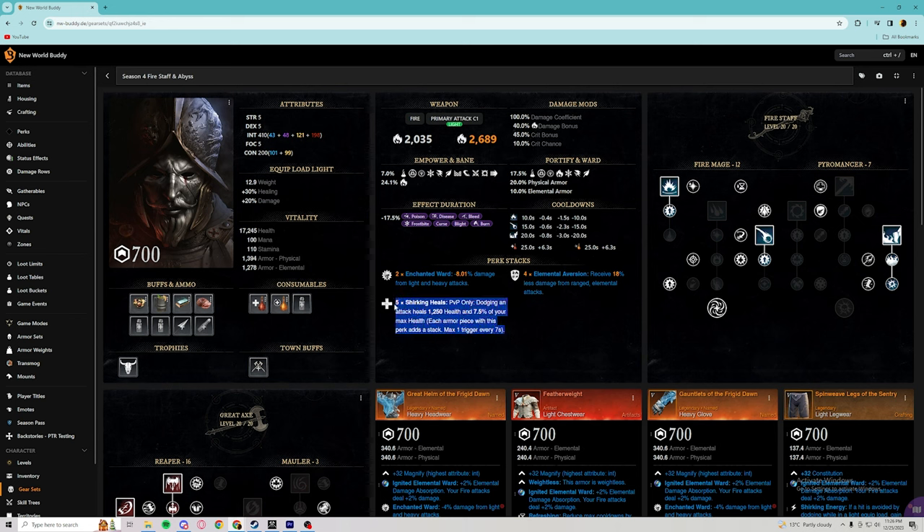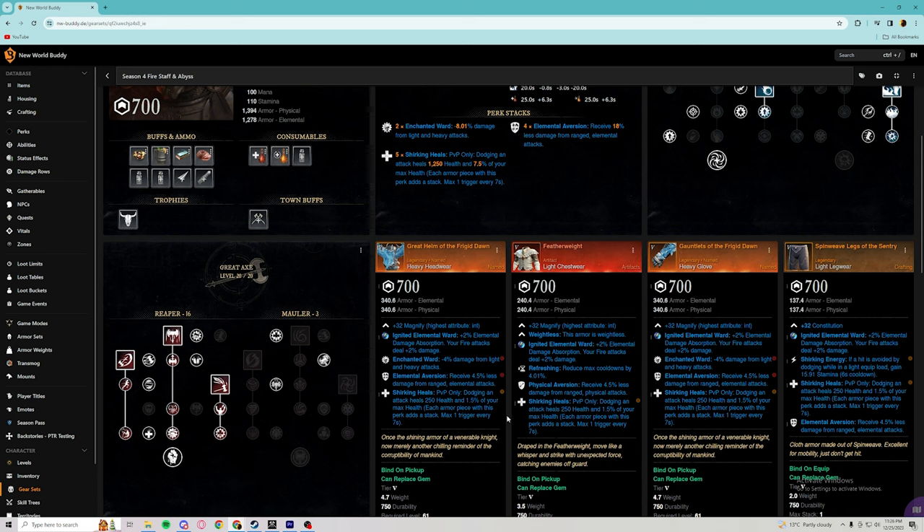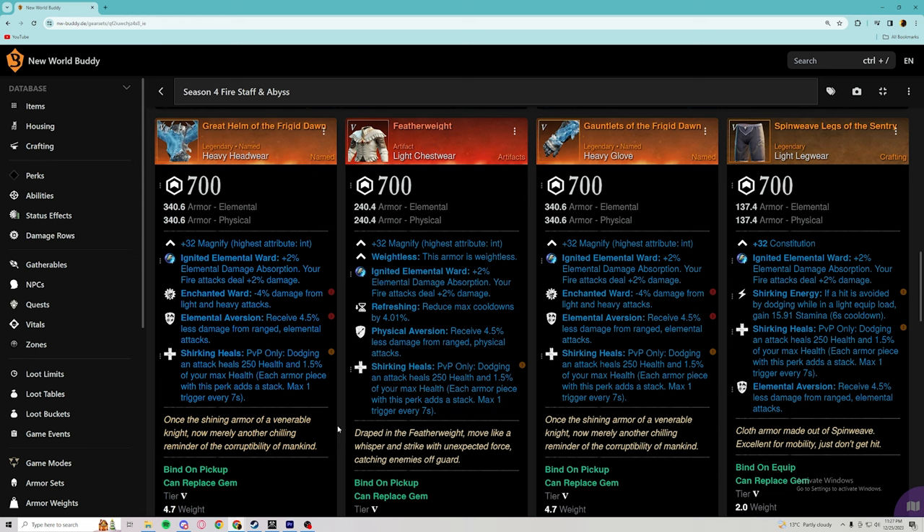Talking about the perks, we are trying to run five shirking heals, five elemental aversion, and two enchanted ward. The only way we are able to fit two enchanted ward into this build is by using the frigid dawn pieces of armor from the glacial tarn mutation dungeon. If you play a lot of outpost rush, this is going to be your absolute best-in-slot gear. Shirking heals is absolutely massive in this patch for 1vX situations — even though plague crits and plague strides currently reduce the heal, shirking heals is still absolutely the best perk for small scale PvP.